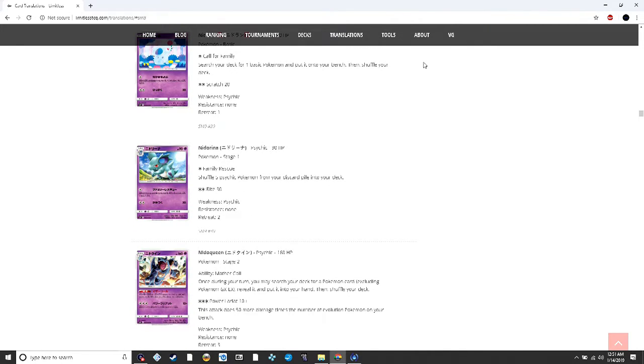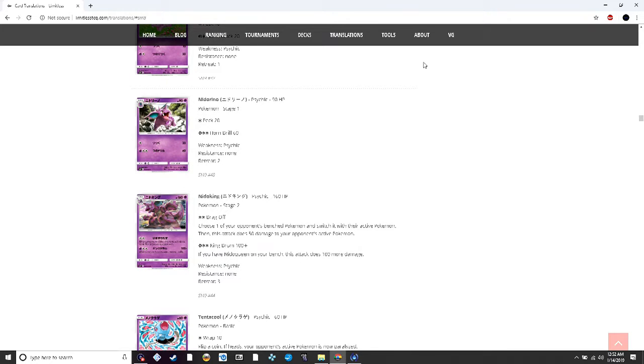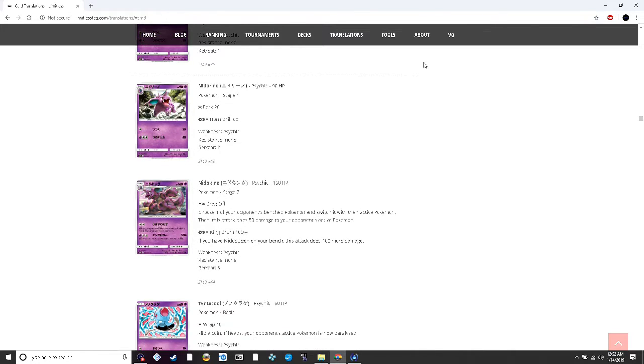Nidoqueen's ability lets you search your deck for a Pokémon and put it into your hand, excluding Pokémon GX and EX, which is a significant drawback. Power Lariat does 10 damage plus 50 more times the number of evolutions on your bench — I could see that working with Nidoqueen as your big attacker alongside evolution support Pokémon like Alolan Nine Tails GX or Zebstrika. Nidoking does 100 and if you have Nidoqueen on your bench it does 100 more.